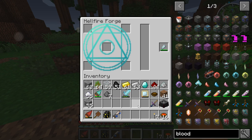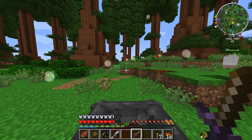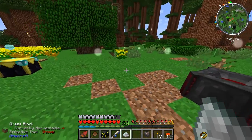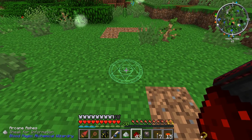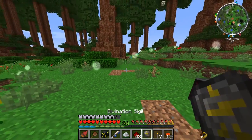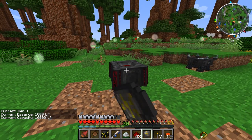The arcane ashes will come in use for when we want to make our sigils. So obviously first we're going to need to set down our blood altar, and then just go ahead and start sacrificing some blood. Now what we want to do is put some stone in there. We got ourselves our first blank slate. We can just go ahead and right click the arcane ashes on the ground, put some redstone in it as well as our blank slate — and we get our divination sigil.